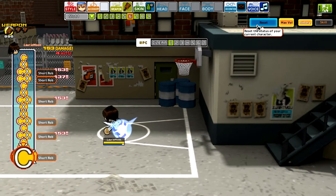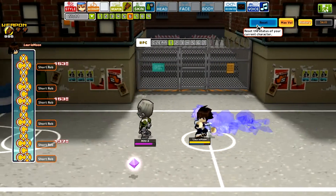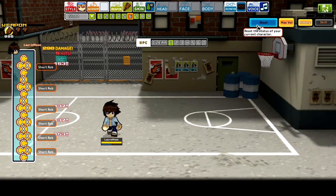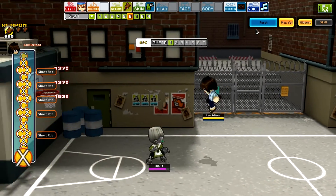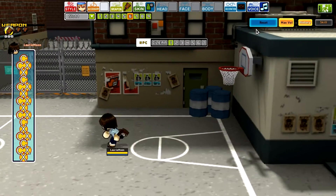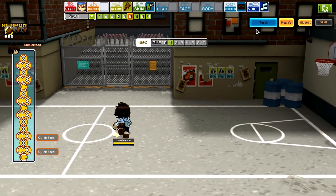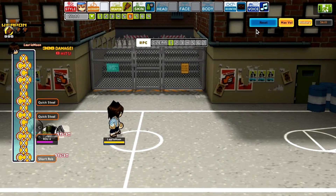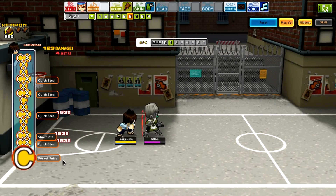To do the second slash I have to hold down the special button. If I just let go I only do the stab forward. So this is using the special normally, and this is using the special held down — the second slash comes out at the end just in case you missed. There's no jump special. Run special is called Quick Steel — the standing one's called Short Rob — but more or less they're quite the same.